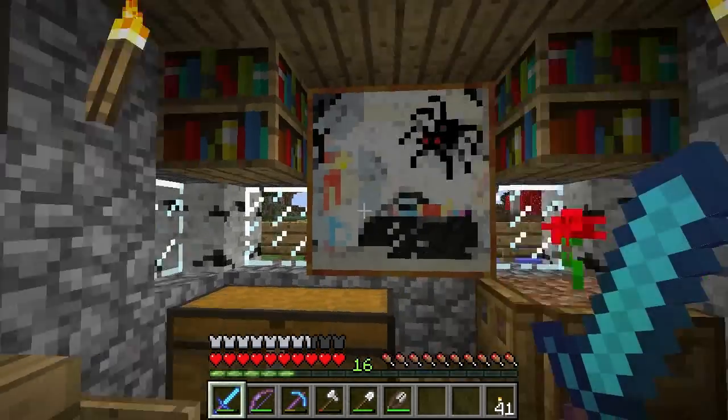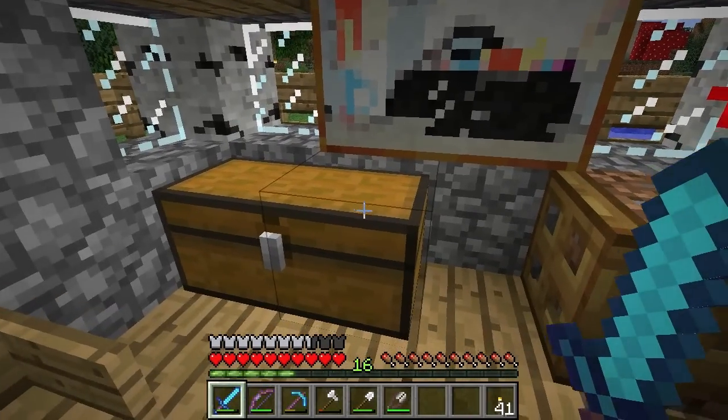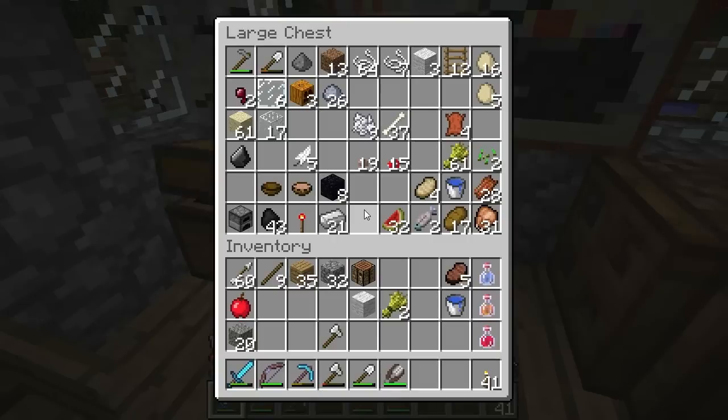Before Minecraft 1.3, cocoa beans were a very rare commodity — you could only find them in dungeon chests. But now we can find them in jungles, harvest them, and grow our own. So that's what we're going to do in this episode: establish our own farm right back here next to Cozy Cottage, near our farming area. Without further ado, let's get started.